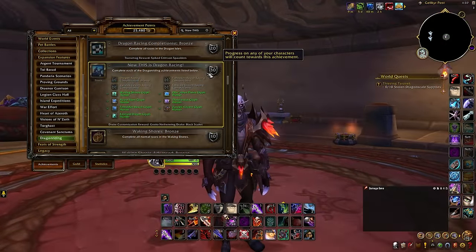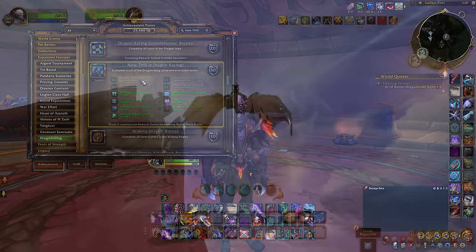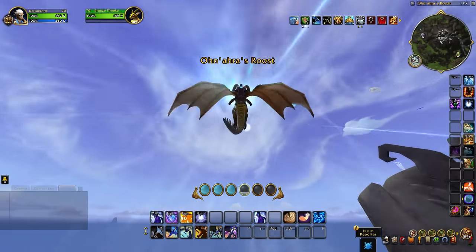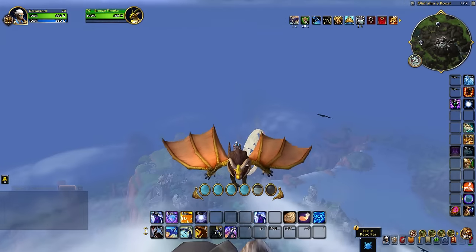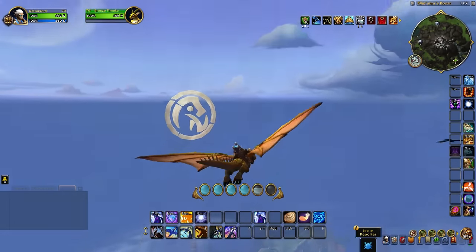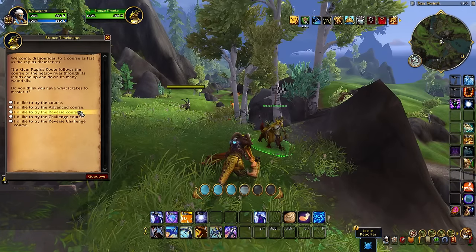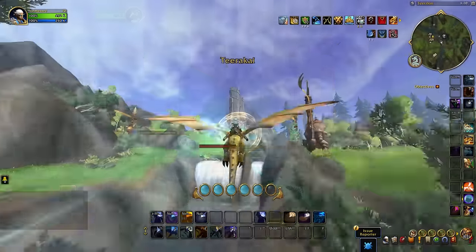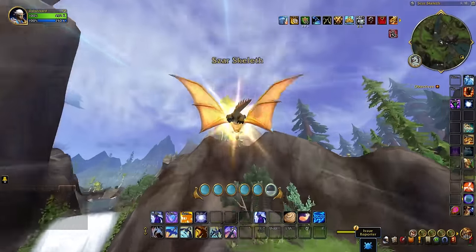The final achievement is Now This is Dragon Racing, where you have to find all the flying glyphs in every zone — which most of you have already done while maximizing movement — and also complete all of the races within the Dragon Isles. You need to complete the normal, advanced, and reverse versions of these races. You don't even need to do them quickly — the minimum required is a bronze medal, which is fairly easy to achieve for the large majority of players.